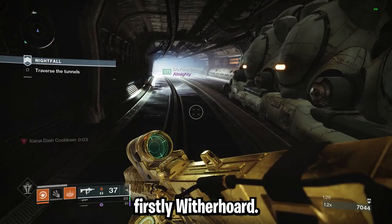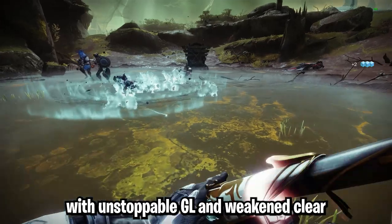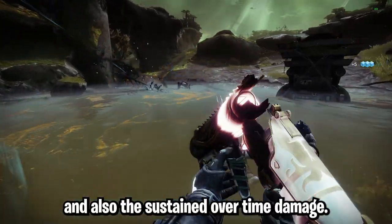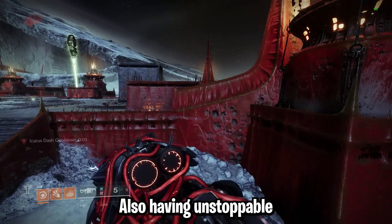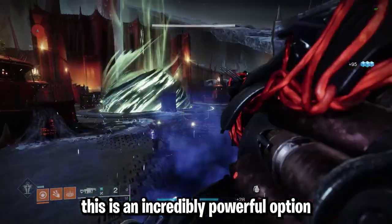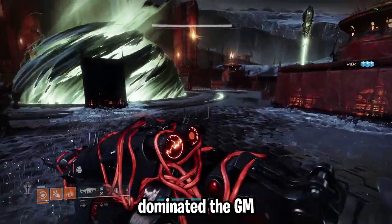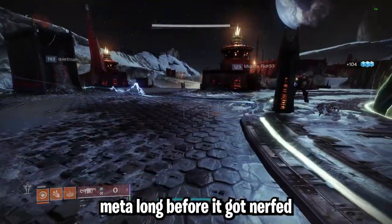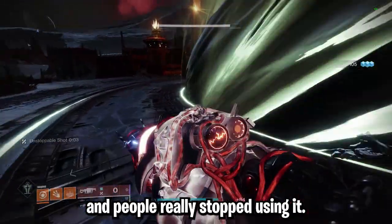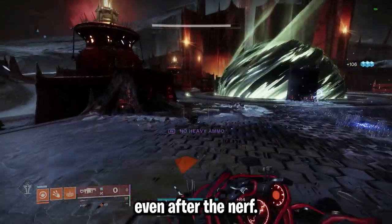Moving on to grenade launchers. First, Witherhorde — this is extremely strong this season with Unstoppable GL and weaken clear, and also the sustained overtime damage. Next, Anarchy — also having Unstoppable Grenade Launcher and weaken clear, this is an incredibly powerful option. Anarchy dominated the GM meta long before it got nerfed, and people really stopped using it, yet it is still one of the most powerful grenade launchers for Grandmasters even after the nerf.